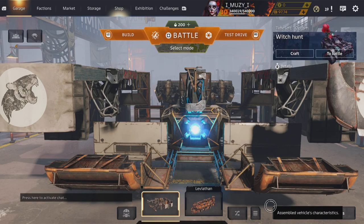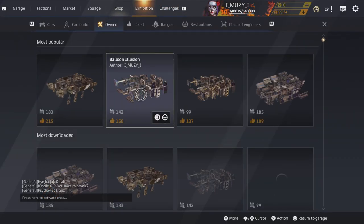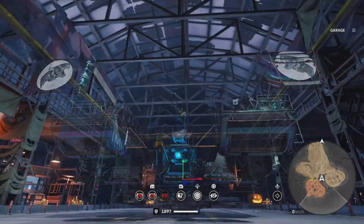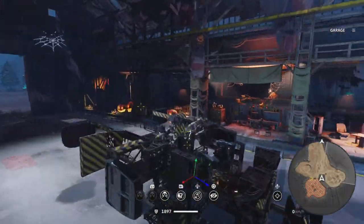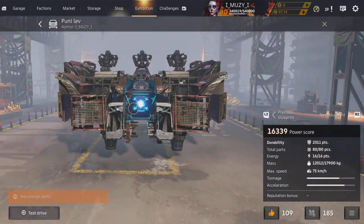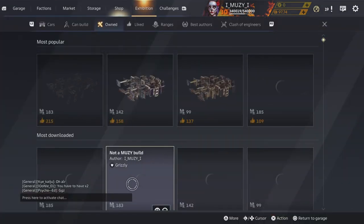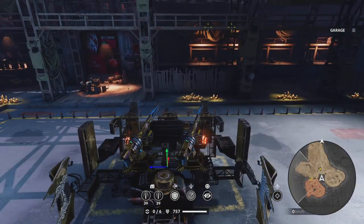Hello everyone. Today I'm going to give some inside info on hovers — what's been done to them and hopefully shed some light on questions you might be asking. Currently, almost every hover build in the exhibition that was made before this update does not work. Pretty much all of my exhibition hovers apparently have no hovers, even though you can clearly see there are eight hovers here. Almost every exhibition build is no longer usable.